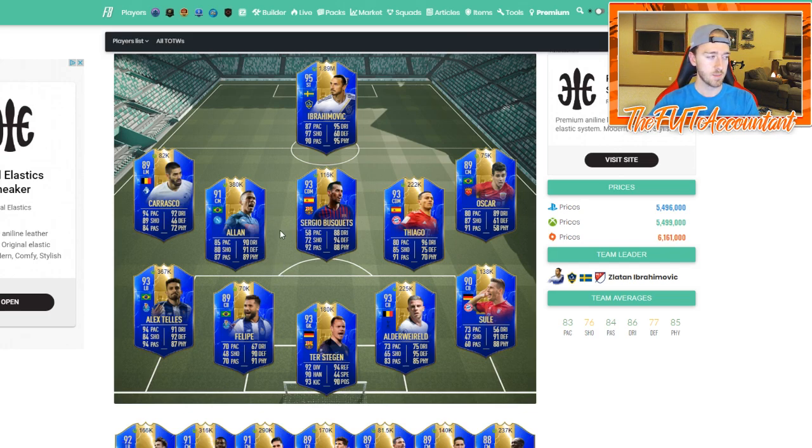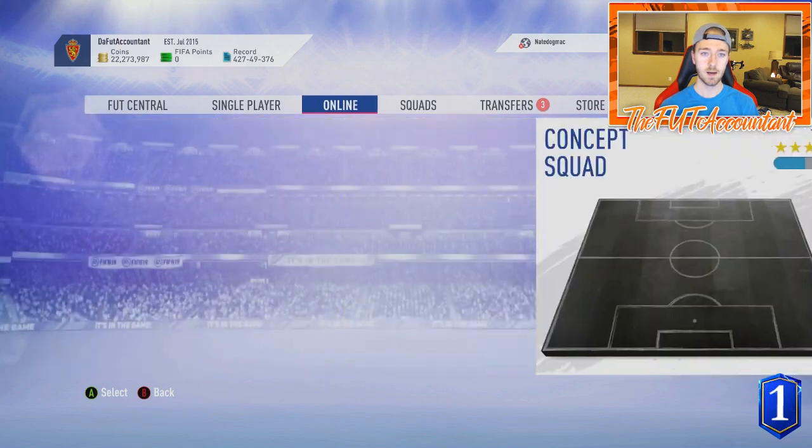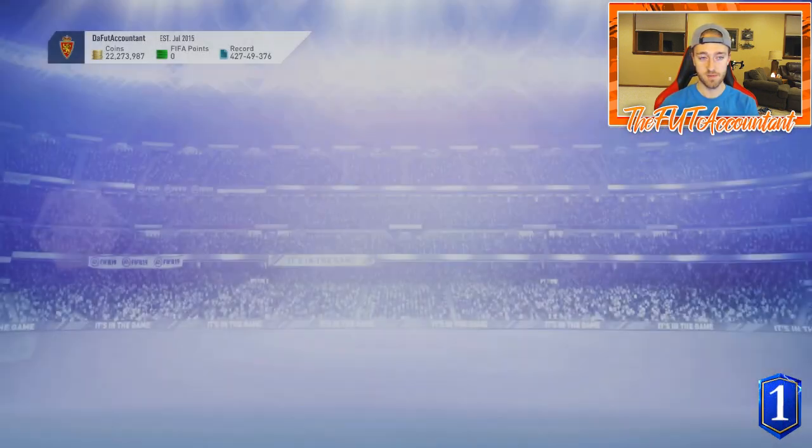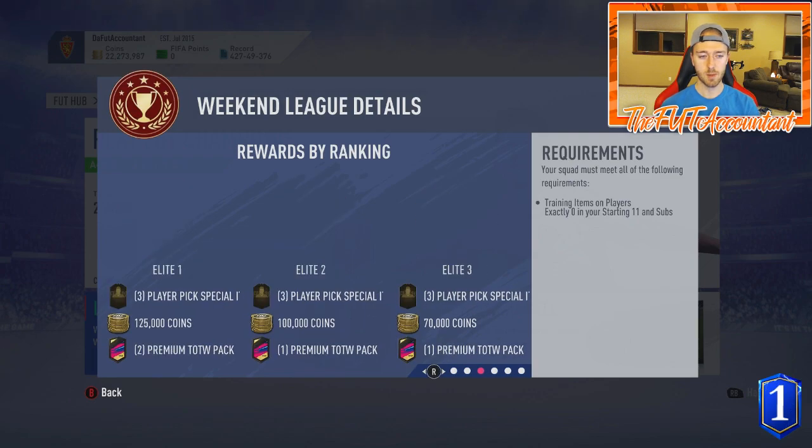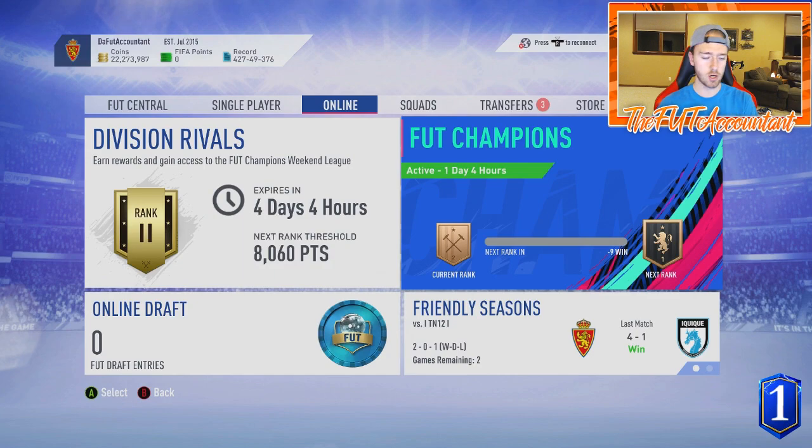People might sell their center mid Koulibaly FUT Birthday card or other Serie A center mids to try the Allen card. If you paid 350,000 coins for the Flashback De Rossi SBC, you now have a card with way better statistics for around the same price. These card prices are probably going to drop as people come out of weekend league and try the new TOTS cards. It's a mixture - we see this every promo with people going out trying new cards and selling old ones.